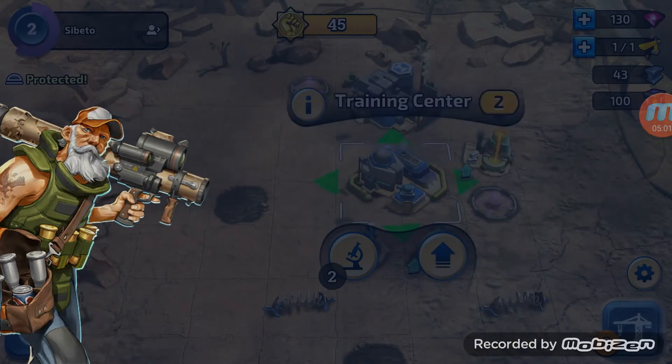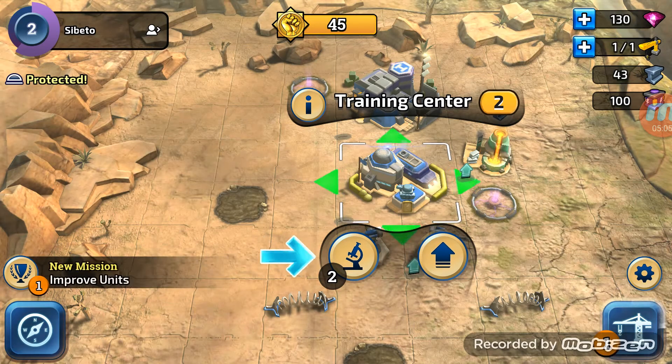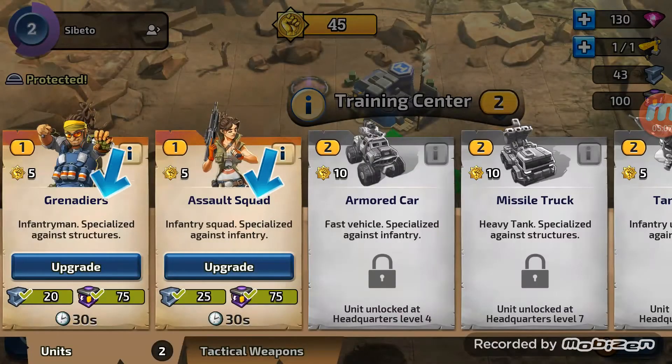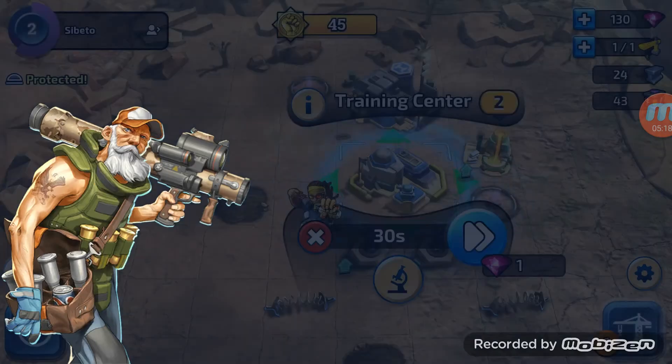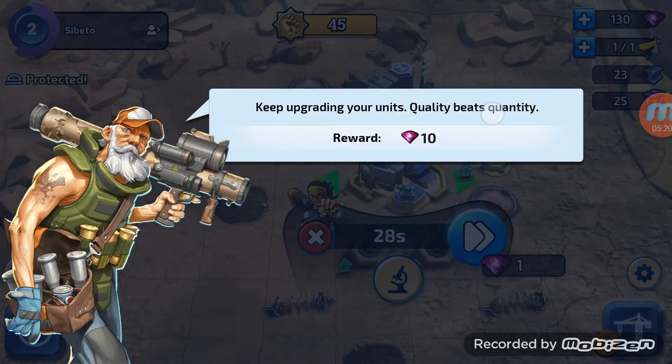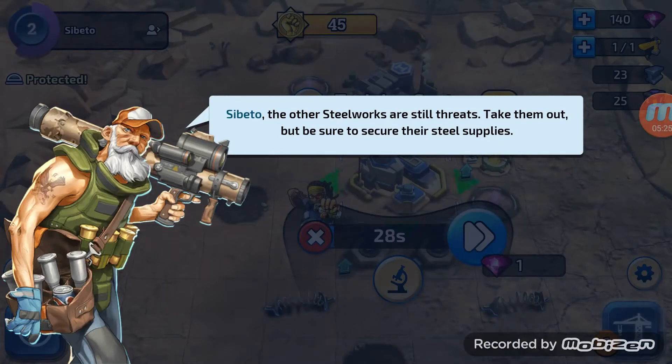So those are points to deploy troops in battle, I believe. The more we go through this game, the more we're going to learn. We've got infantrymen who specialise against structures, and infantry squad who specialise against infantry. Let's upgrade the first one. We get a reward for that - ten gems again. And it's 30 seconds.